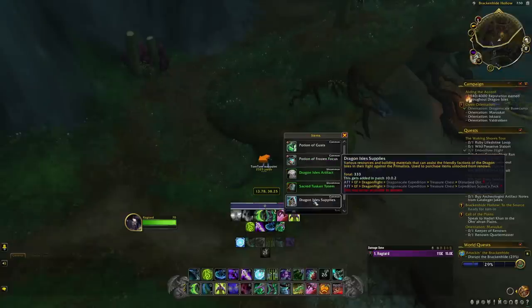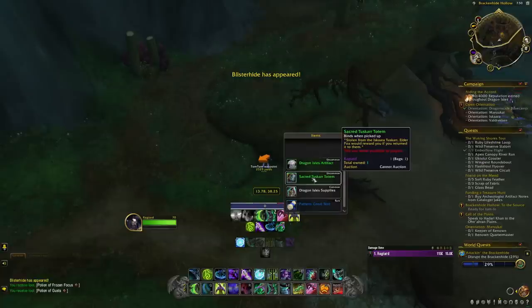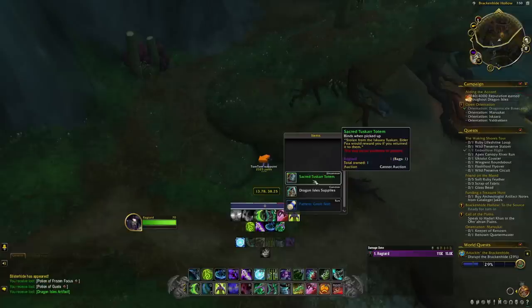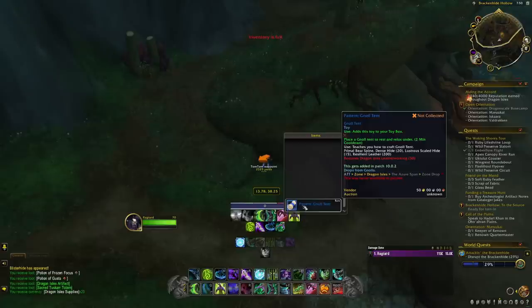I just cracked the chest open and you can see all sorts of miscellaneous items in here — I got a couple potions, since I'm an alchemist. We also got the main rep items: the Dragon Isles Artifact for 15 rep and the Sacred Tusker Totem for another 15 rep, as well as some supplies and a toy. The last chest I opened also had a Primal Chaos and Jewelcrafting Knowledge inside, so there are actually some pretty good rewards from these chests beyond just the rep.